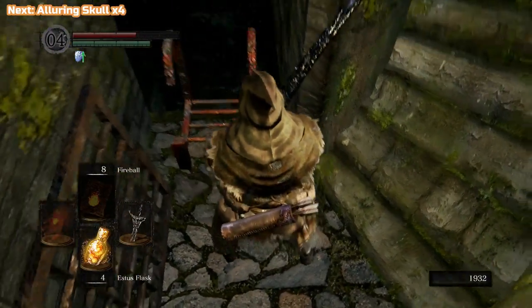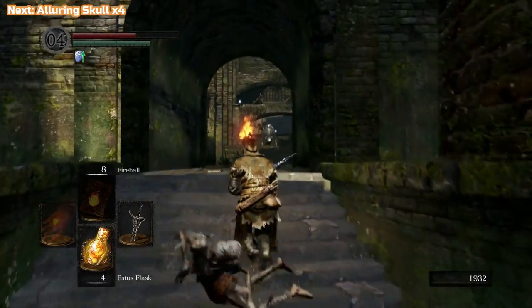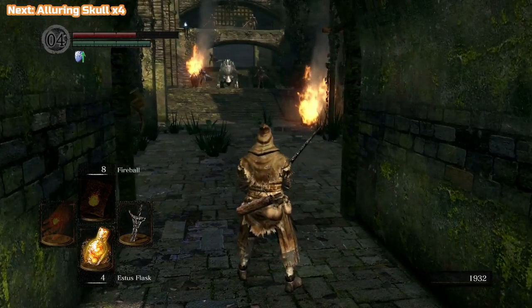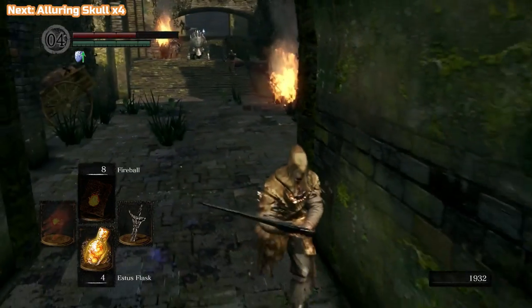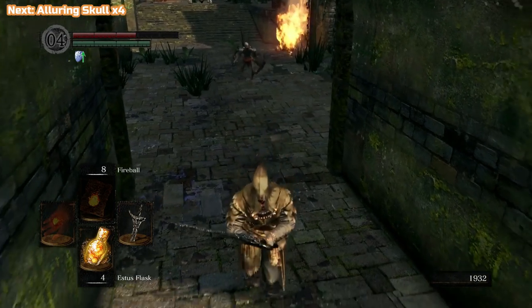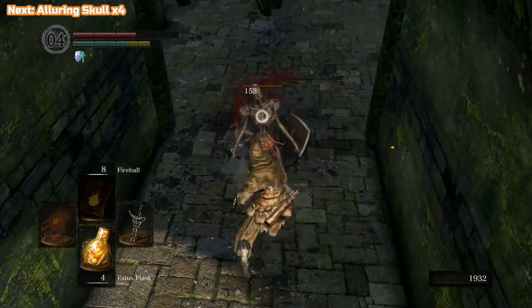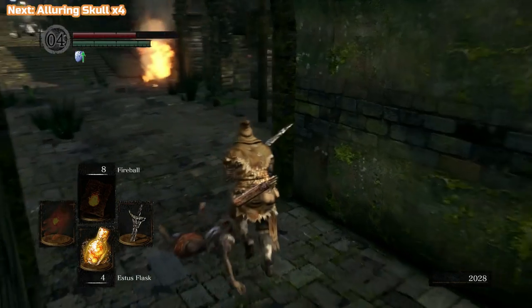Down here is the shortcut underneath the bridge where the Wyvern is - there's nothing down there, just some rats, so don't bother. With the Black Knights, you can use the stairs to your advantage. You may have noticed I sort of dropped down and he couldn't hit me. We'll be doing that later on with another enemy, a Lightning Demon. Some enemies have sort of left-to-right attacks, and if you're below them it obviously doesn't hit you. You can use that to your advantage.